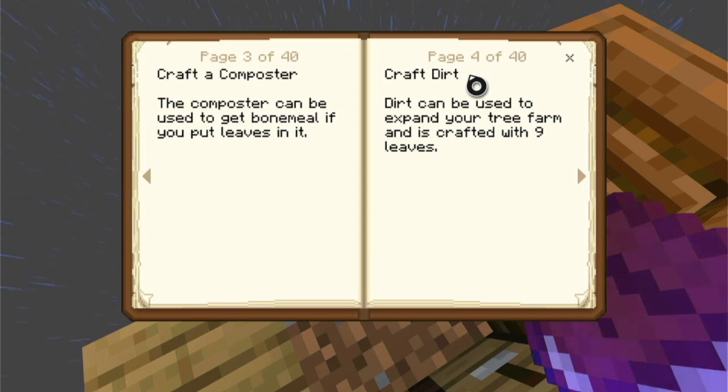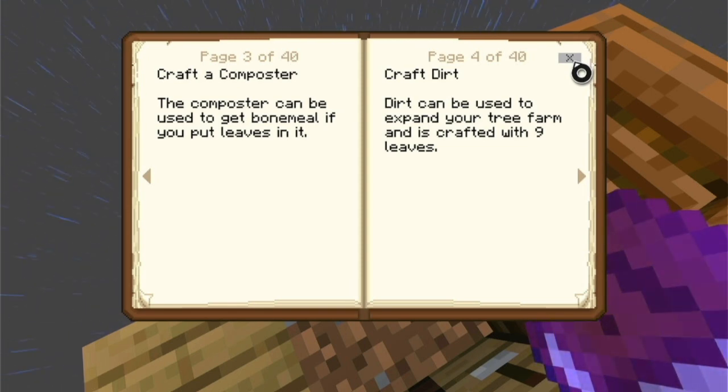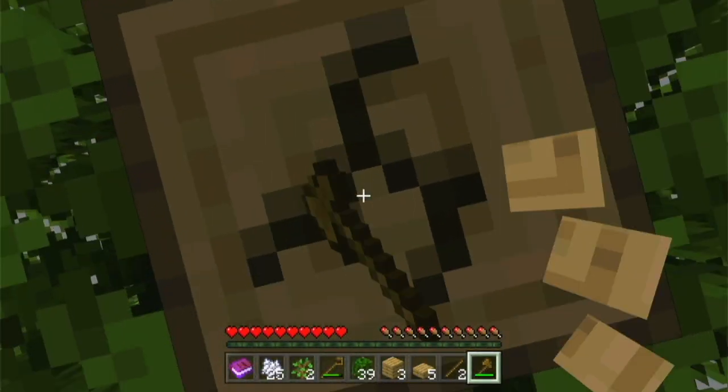Craft dirt. You can craft dirt. Dirt can be used to expand your tree farm and is crafted with nine leaves. So you can use leaves to get dirt? What? Since when?